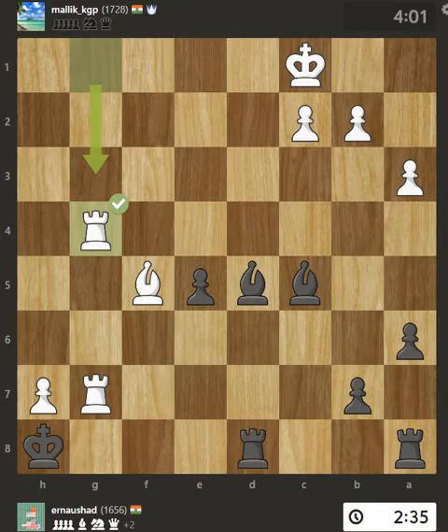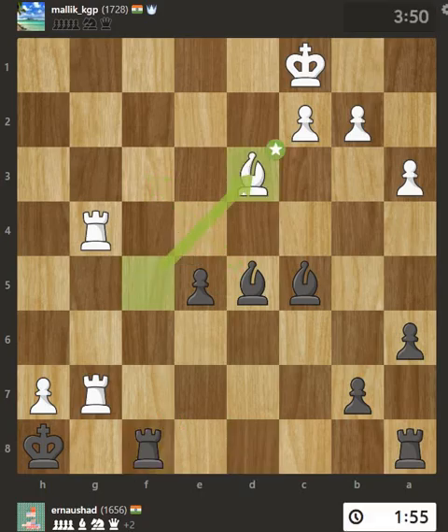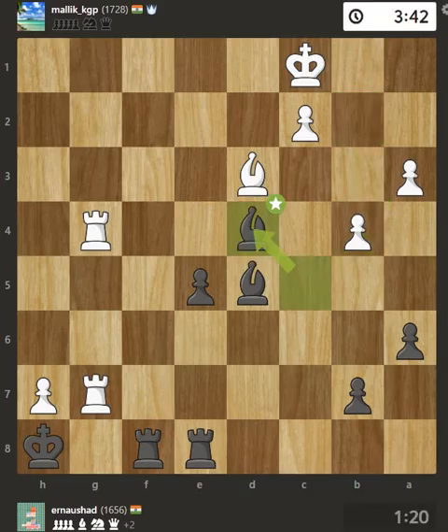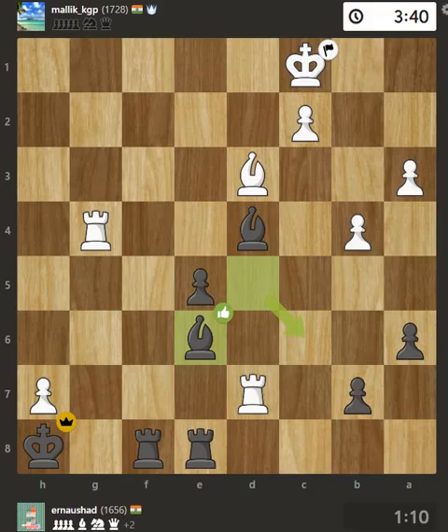You attack a rook, winning a tempo when it moves away. Well done, an excellent move. This move puts the rook on a safer square. This move puts the bishop on a safer square. Putting your rook behind your passed pawn can help protect the pawn on its way to promotion. The bishop is kicked by a pawn and must now move or be captured. You found a safer square for your bishop. Very precise. This moves your bishop to a safer square.